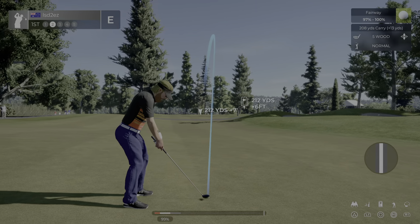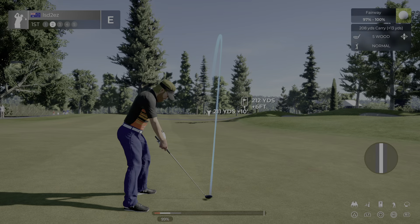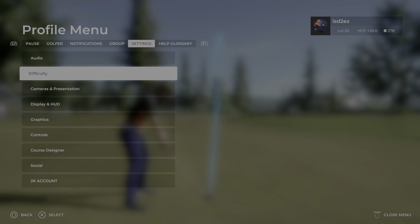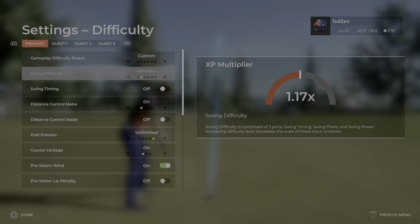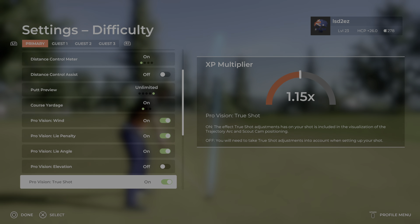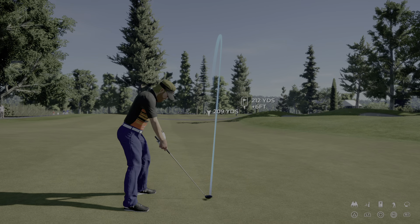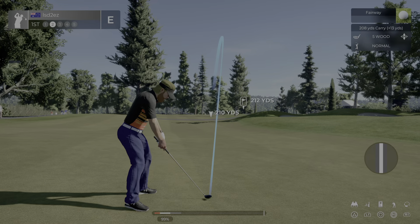And there they are — percentages up there and 6 feet to the hole. But then if I go back and actually turn these things on, Live Penalty and Elevation to on... they're gone.